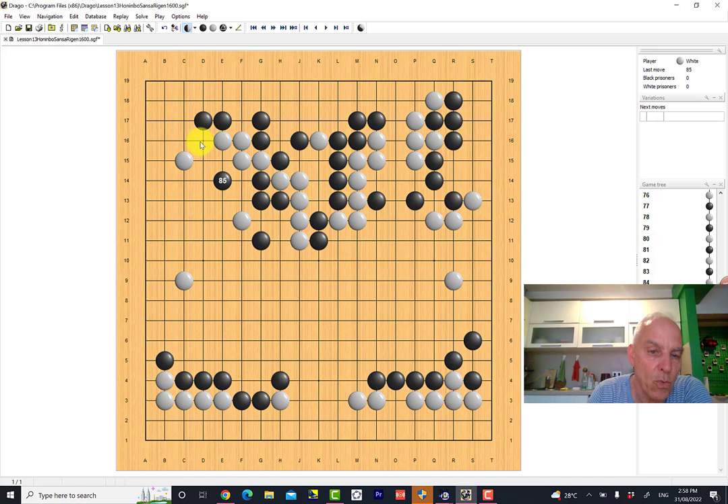But before black does that, he plays here, which threatens a cut — black playing here, white playing here, then black cutting and capturing these four stones, which would solve black's problems on this side. So white answers that by connecting. Now black also answers here because that's a huge territorial move and still maintains pressure on these white stones. Black has some further play down here if white doesn't do something. So white defends here, which should be good enough to ensure these white stones can connect over with this one given that black is still weak here.